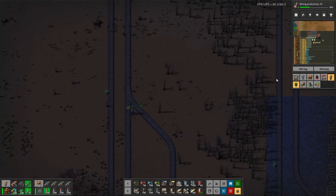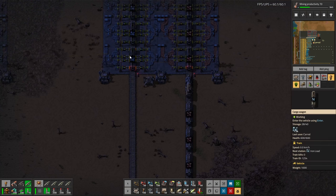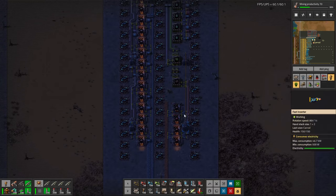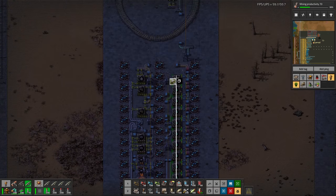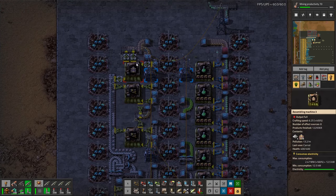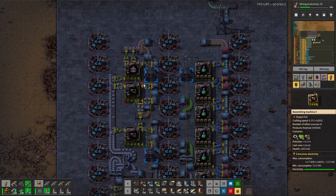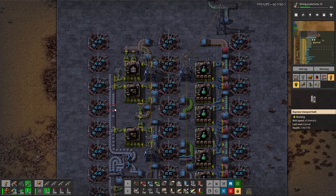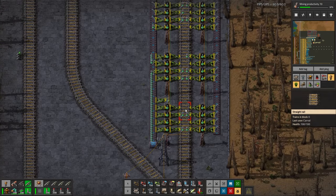There's a maintenance station in each section, which is good to have. Each section loads a 1-4 train. Green science inputs just two materials: iron and copper. Two belts come up, merge into one belt of copper. Not a lot of copper smelting needed, but a lot of iron smelting for all the gears. There are 16 green circuit machines here — they're slower than red science machines so you need more. Belts and inserters are made locally. This section also loads onto a 1-4 train and sends it off to the labs.